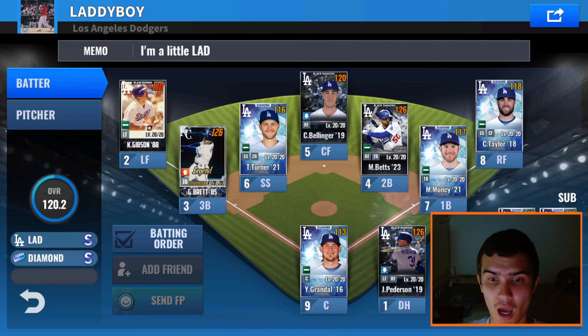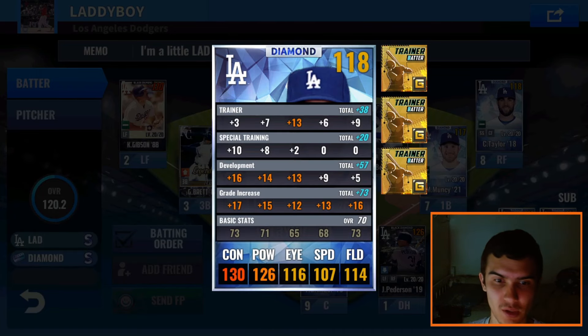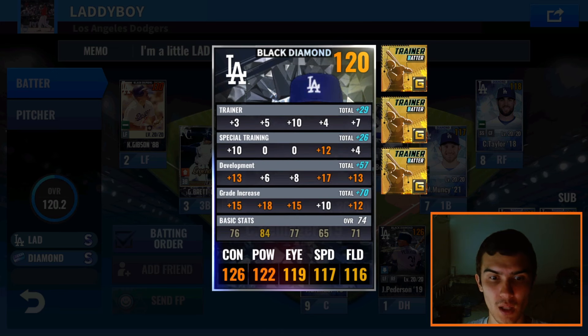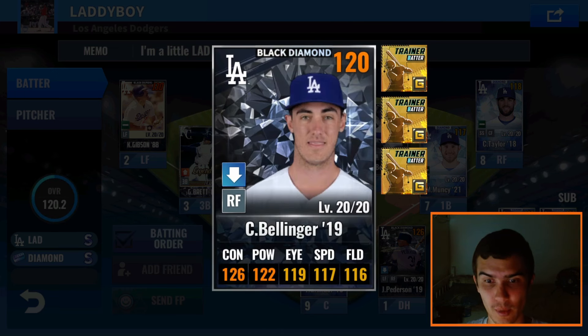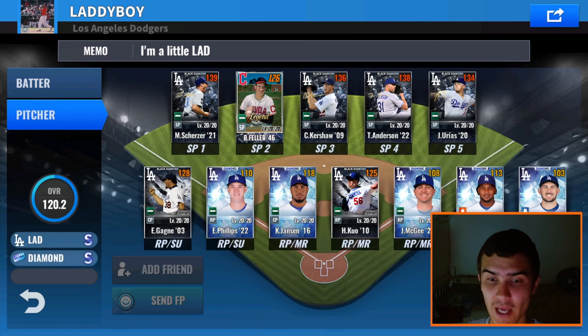Jim Wynn is one of the top overall signature cards for the Dodgers at a 72 base. I also have that Trey Turner 21 Sig that I pulled in the last video, but we definitely need more help in our outfield. I would definitely prefer replacing Chris Taylor right now over my Trey Turner. Chris Taylor hasn't been performing that well, and Bellinger I want to eventually replace, but he's doing pretty well with his Legends skill set.